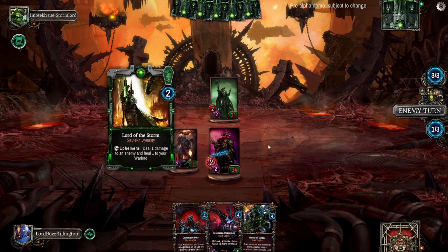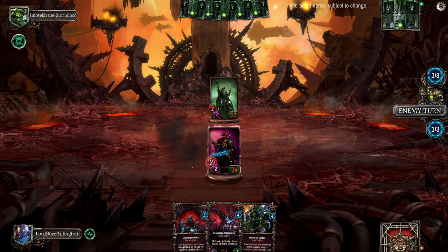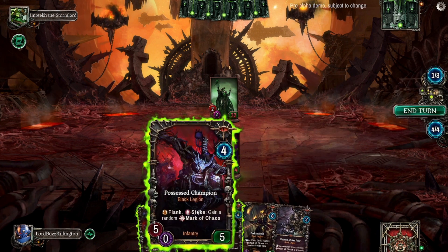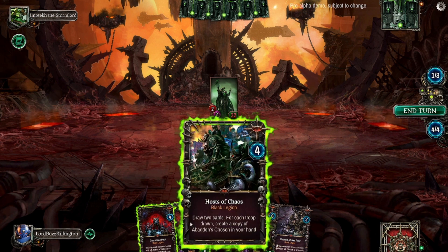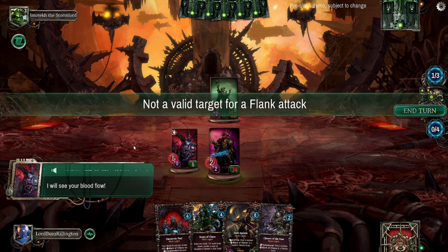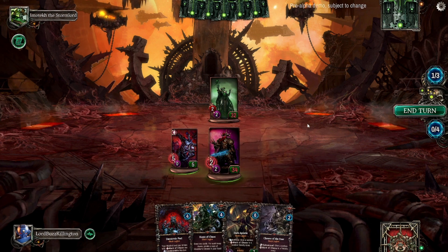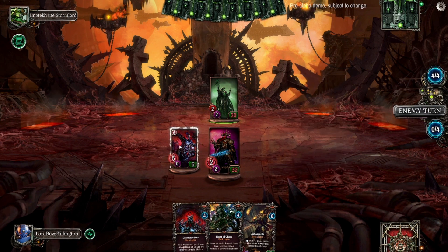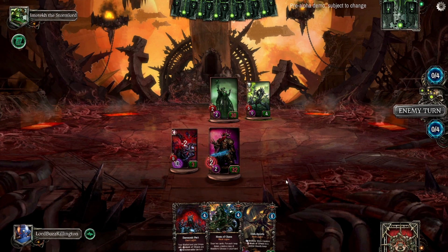We did a little bit of extra damage - one damage and one heal, so Storm Boy is doing okay at the moment. We have four mana now. We can go Possessed Champion - he can strike straight away - or Demonic Pact, which makes your warlord and troops with marks of chaos invulnerable. We're gonna go Possessed Champion. Not a valid target for a flank attack unfortunately, but we'll keep him around for next turn - he is pretty tanky and the artwork is sweet.